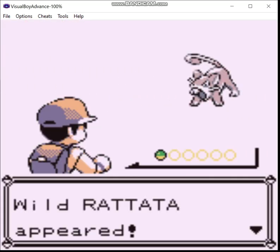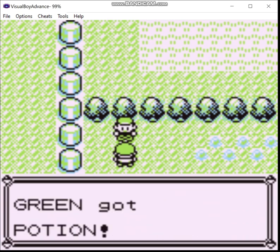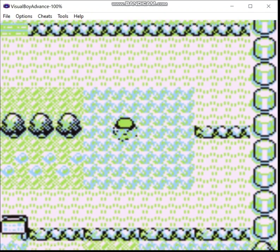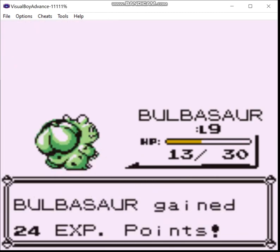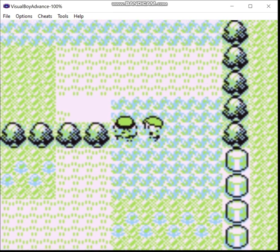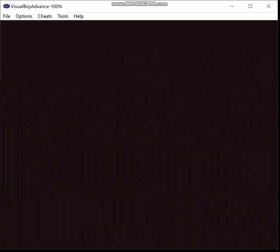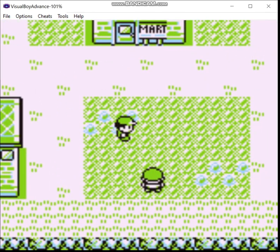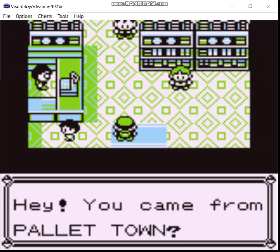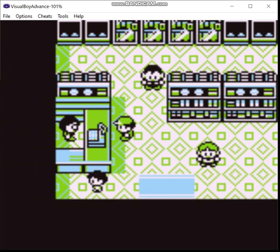Now we're on Route 1, and we're actually going to battle some wild Pokemon just to level up a little bit. Skipping ahead — we're up to level 9 now, I think we can move on. We talk to this guy and get a free Potion. It's a Rattata! And now we reach Viridian City. First we're going to heal up, then head to the Pokemon Mart. Once again, I can't escape my true calling in life — I'm the mailman.